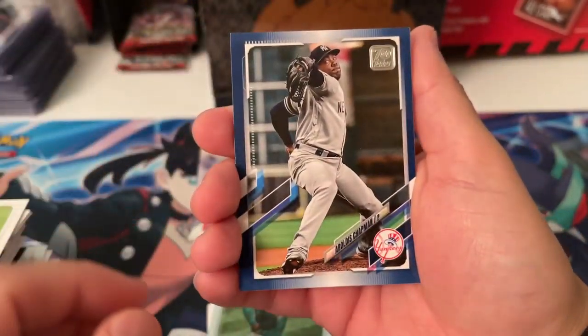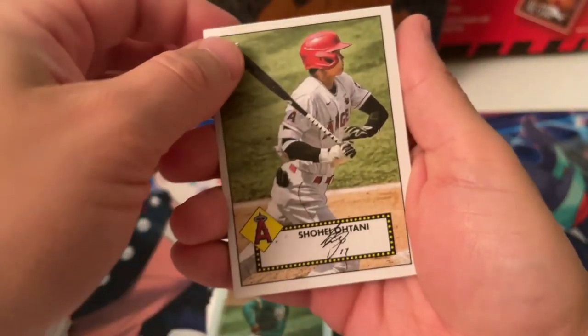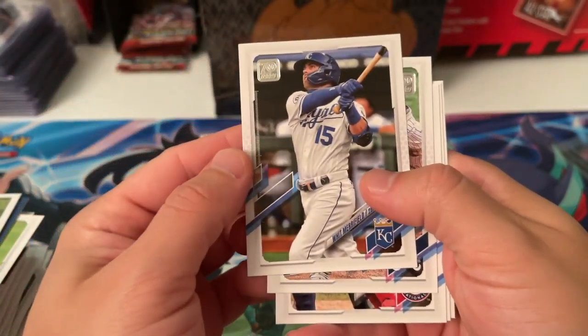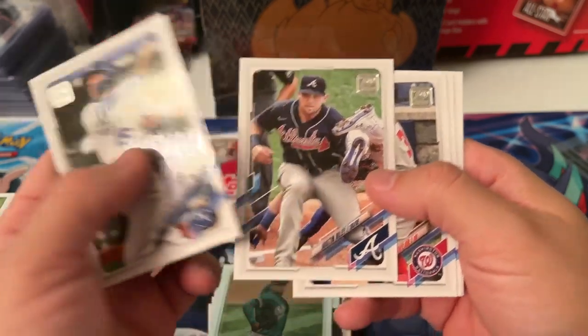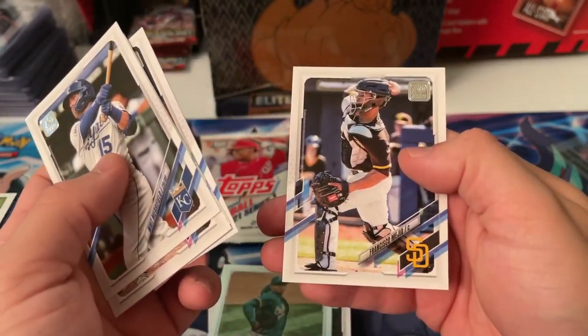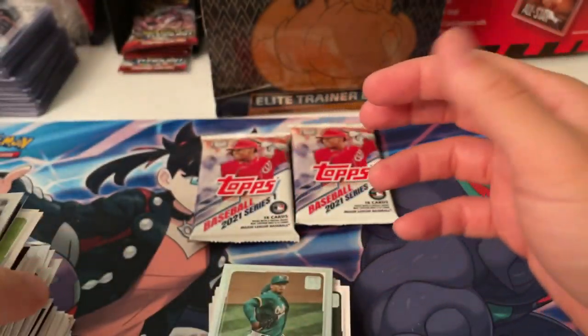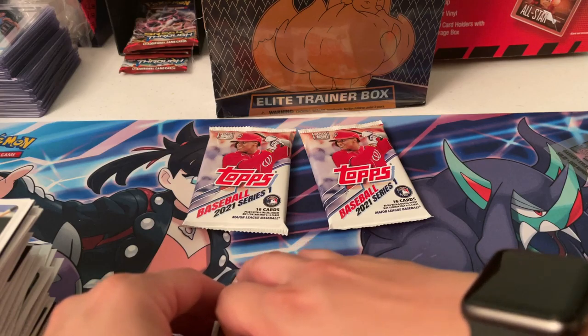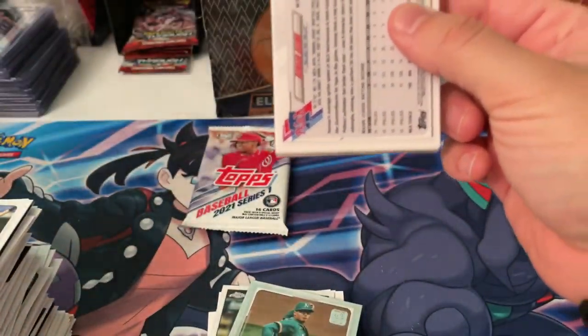We got here Shohei — hopefully he can stay healthy too. Merrifield, Austin Riley, Taylor, Urena, and Mejia. No Joe Adele yet. But the last two packs could change that.